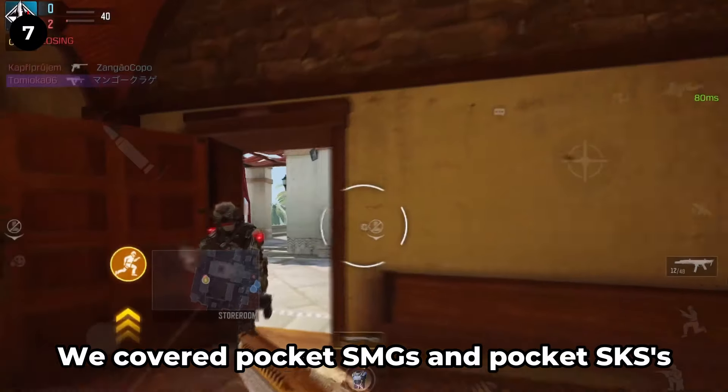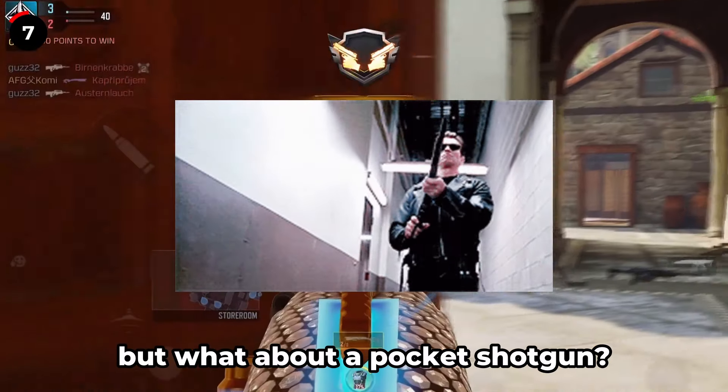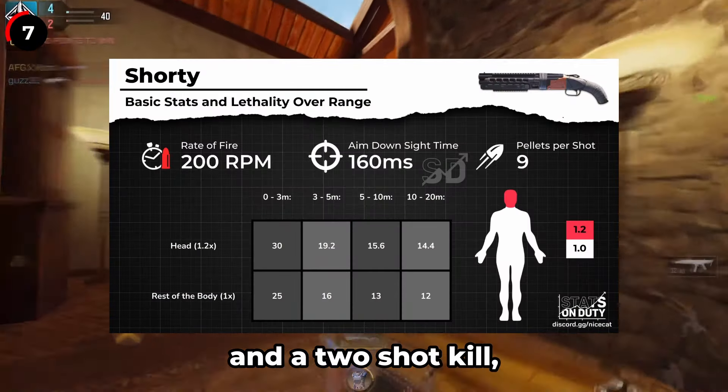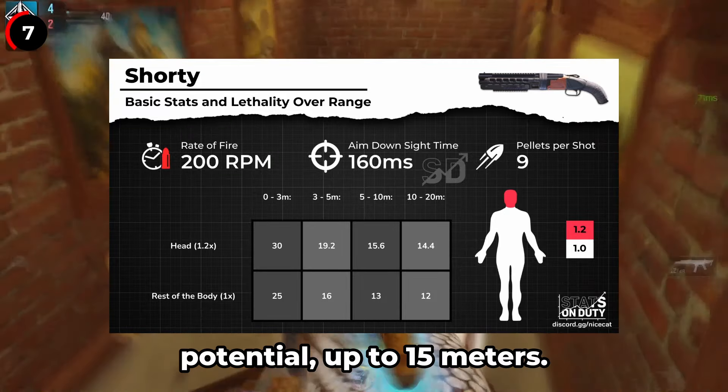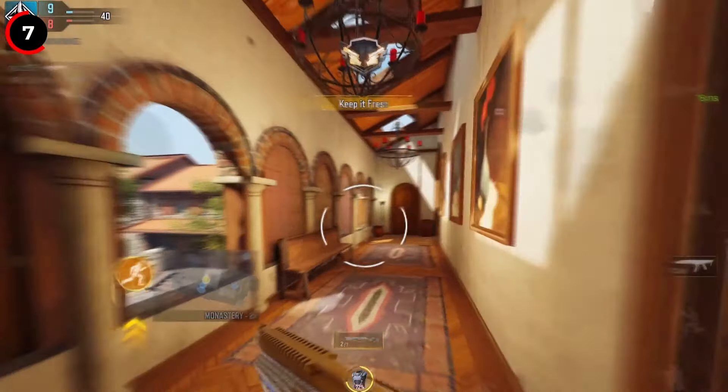First, let's discuss the L-Car. This pistol is an excellent option if your primary weapon isn't effective at close range. The L-Car addresses that issue by offering a competitive time to kill on par with aggressive SMGs. It has a fast time to kill, the fastest strafe speed in the game, better hipfire accuracy than most top SMGs, and above average aiming and reload speeds.